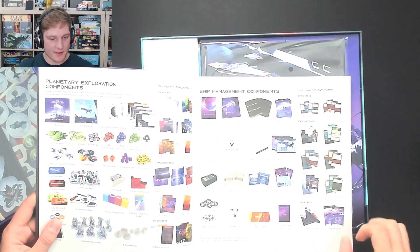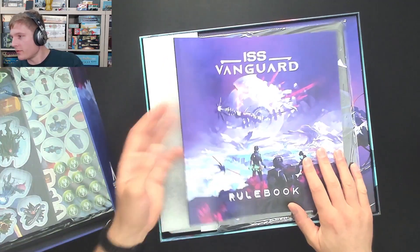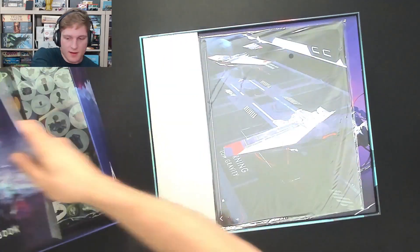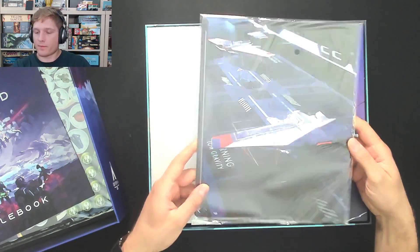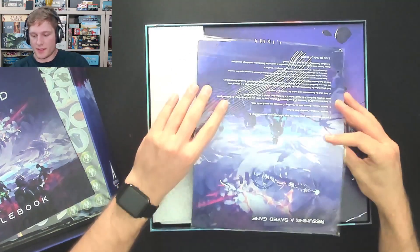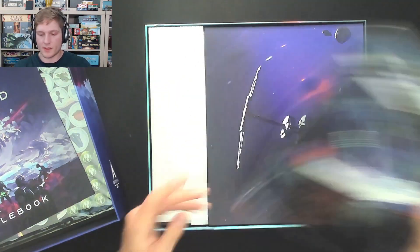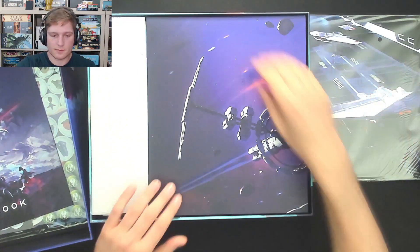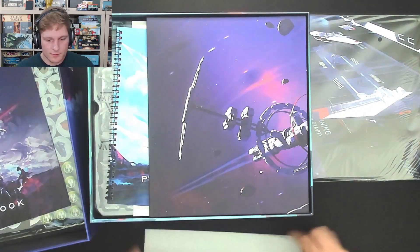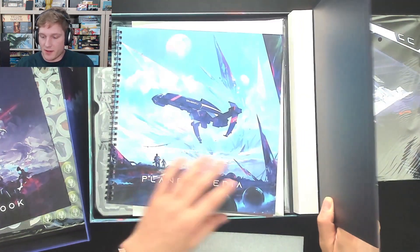Look at all those components. Apparently there are eight crew member models for 1-4 players. We've got these inserts — I guess for the binder. Yeah, so this will be the inserts for the binder itself.